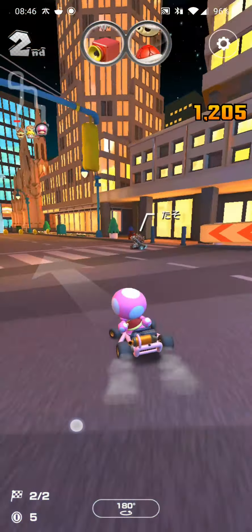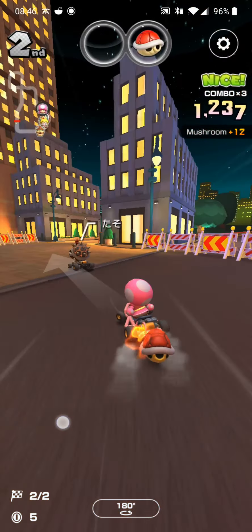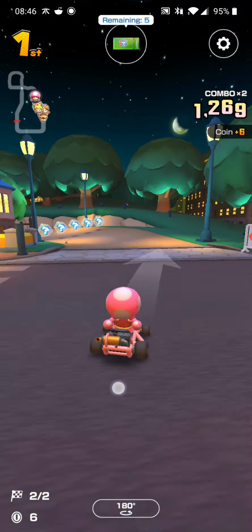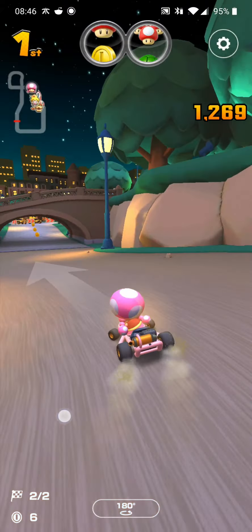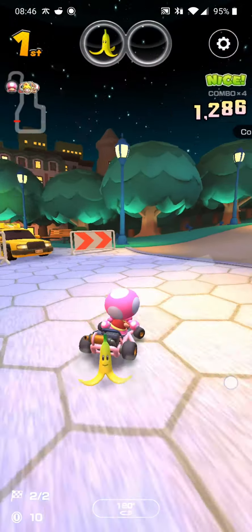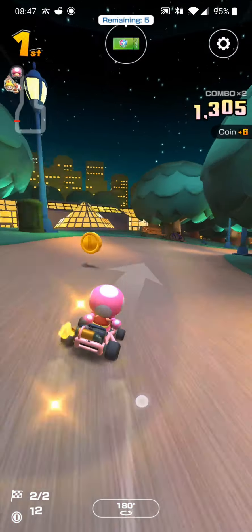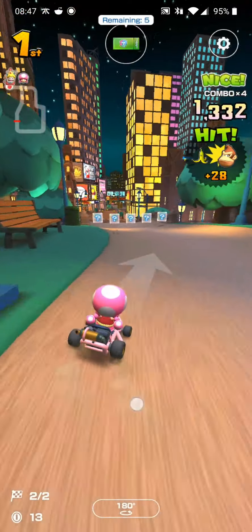We're in second position right now. We're going to get speed boosts — that's awesome — and we can take out the opponent with a red shell. There we go, we're in first position right now! You guys can see the map in the top left corner of the screen so you can follow along. Let's drop a banana there.